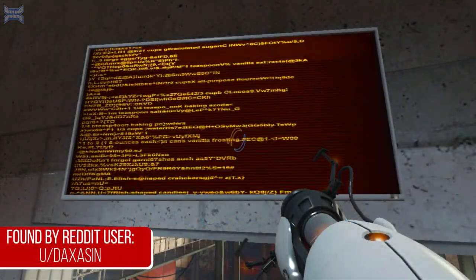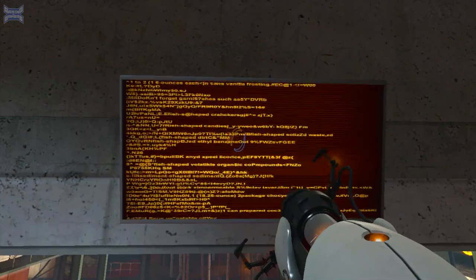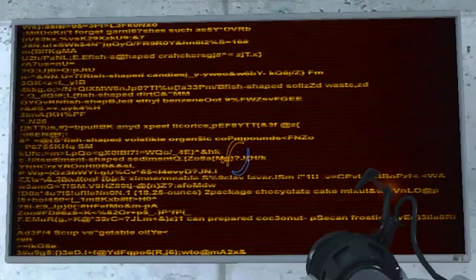Heading on over to Portal, near the ending of the game you'll notice that some monitors have code scrolling through them. If you take a closer look, you'll see that in some of the lines there are ingredients for a cake recipe.